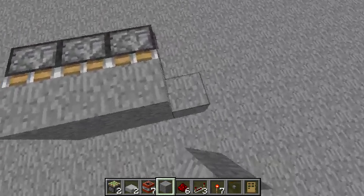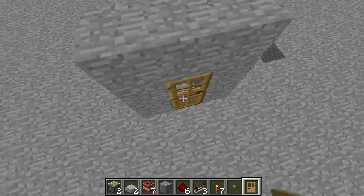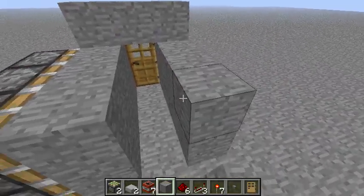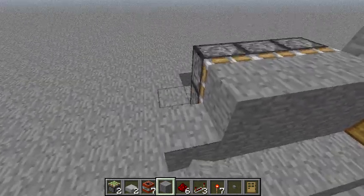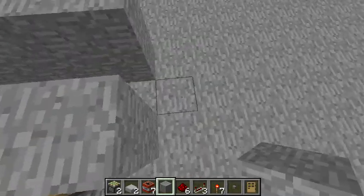So I'm just going to hide this real quick. Put a door for looks. Now just be aware — you can do this on both sides, it's just going to be more time consuming and take up more pistons. So now you're going to build a little place where you can stand.